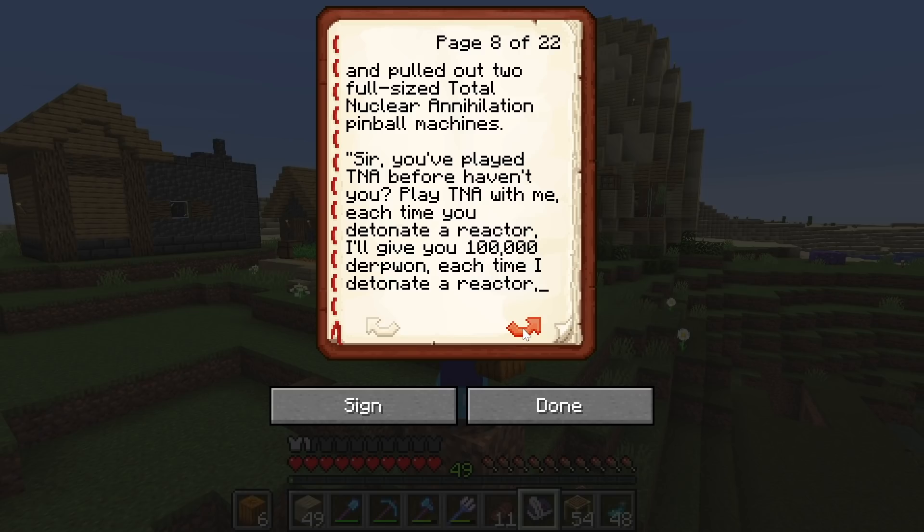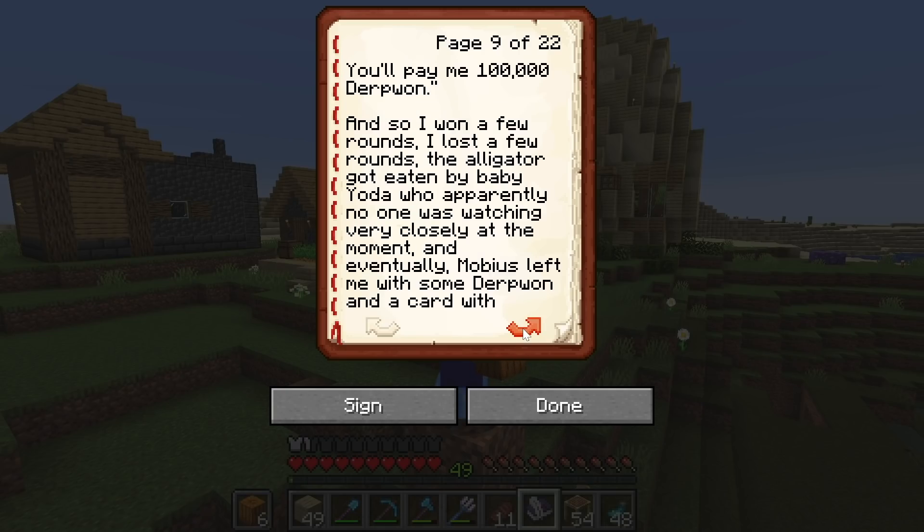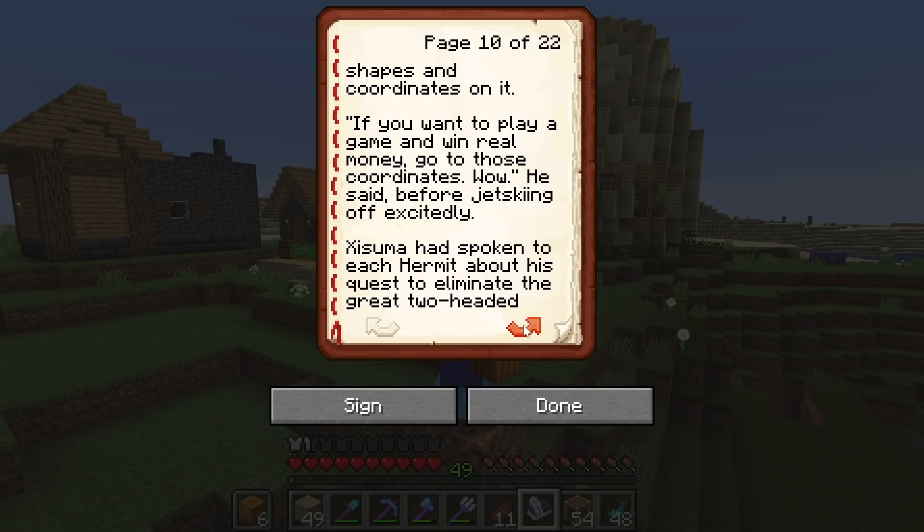'It's not that. I'd like to offer you a great opportunity.' 'I come from a long line of fan fiction writers who abhor self-inserts, so stop bothering me and get lost.' Then Mobius opened up his alligator's mouth and pulled out two full-sized total nuclear annihilation pinball machines. 'Sir, you've played TNA before, haven't you? Play TNA with me. Each time you detonate a reactor, I'll give you a hundred thousand derp won. Each time I detonate a reactor, you'll pay me a hundred thousand derp won.' And so I won a few rounds, I lost a few rounds.